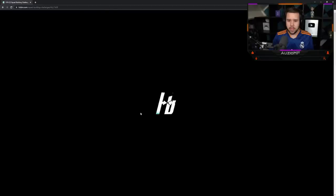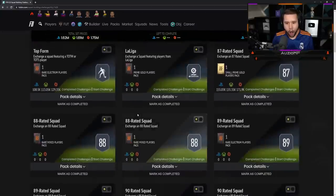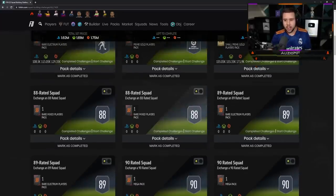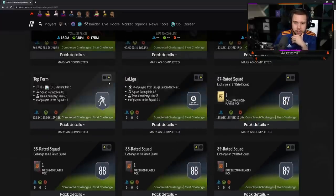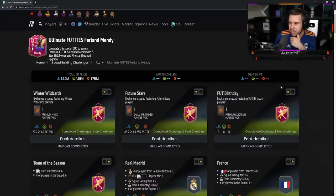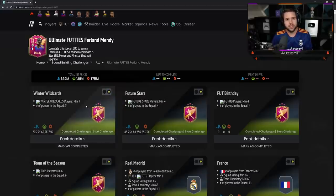What requirements have we got here? 291s, 290s, 289s, 288s. An 87? 87? 86? 86? 85? Six Team in a Season? Four foot birthdays? Four future stars? And three winter wildcards? That is outrageous.